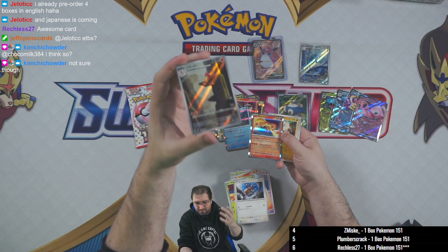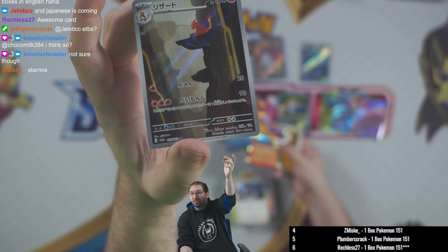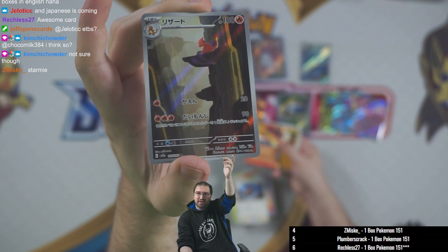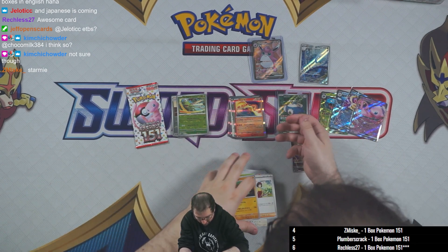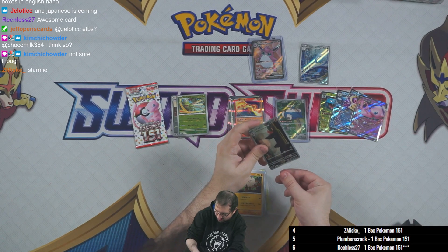Doduo, Bellsprout, Growlithe — IR Charmeleon! Another one that looks really really nice. Congratulations z misc. We've gotten a couple of the Charmeleons today and we did get the Charmander as well — still on the hunt for the IR Charizard. Then we've got Moltres and Primeape as well in the uncommons.